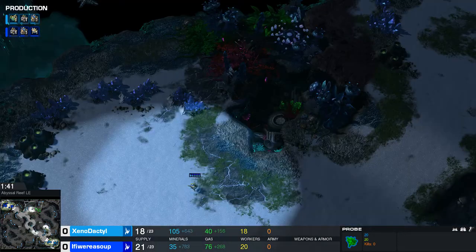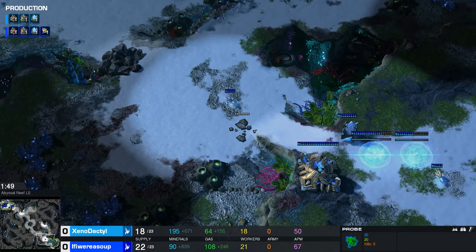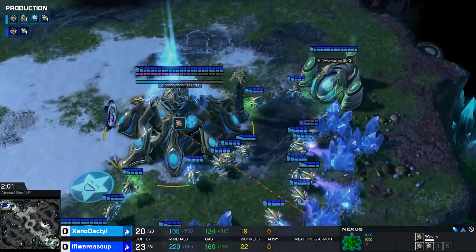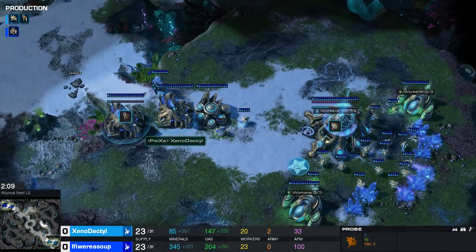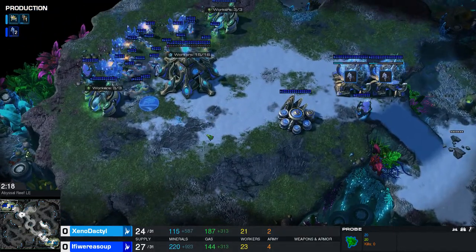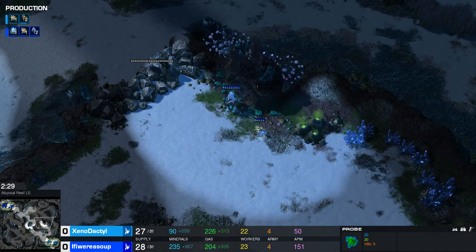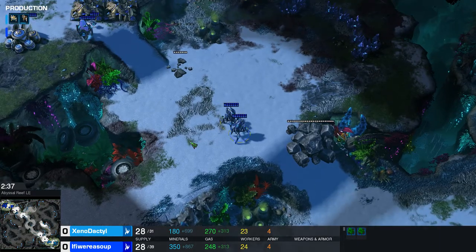We do have a second probe being routed across the map here, and I was about to say I'm slightly confused about what could be going on. Like, Zeno is gonna opt for possibly a more of a proxy Stargate and possibly hide some tech. IfIWereSoup will see that there is a Cybernetics Core and a gateway also being added on. That awkward moment when Probius is kind of stuck next to a mineral rock and won't leave. That scouting probe from Zeno is gonna make his way around one more time — looks like he's gonna head home now. I'm just curious what he plans to do with this pylon he has up here — he was just kind of chilling out.